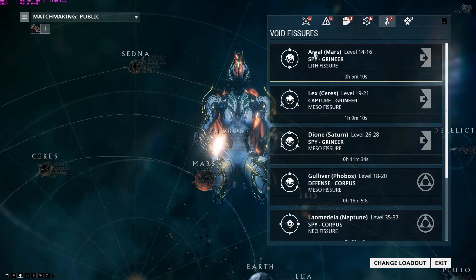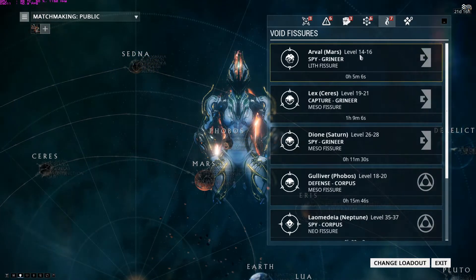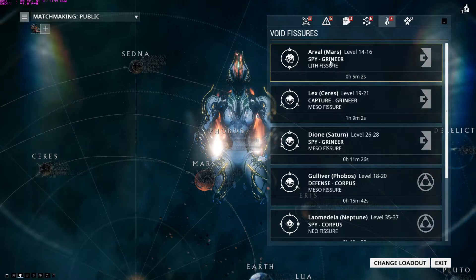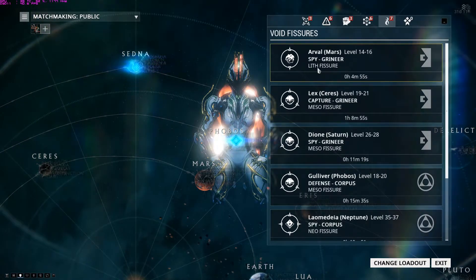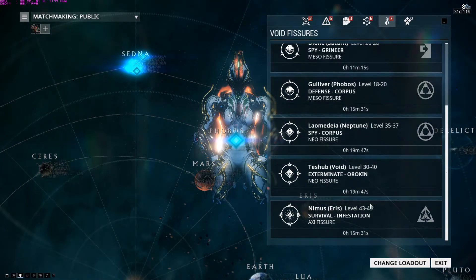They work the same as other missions — it tells you the mission name, location on Mars, enemy difficulty 14–16, mission type Spy, and enemy faction Grineer. At the bottom it tells you what type of Relic the mission uses: Lith, Meso, Neo, or Axi. It's important to remember these tiers.